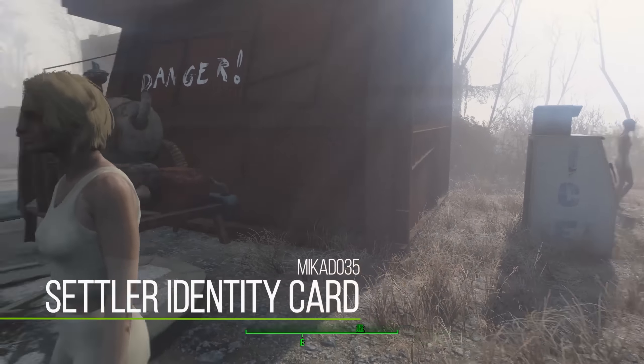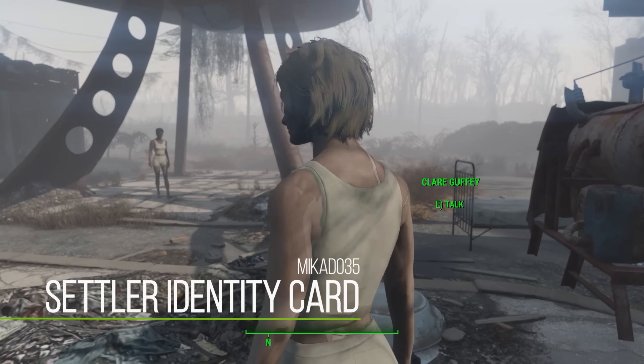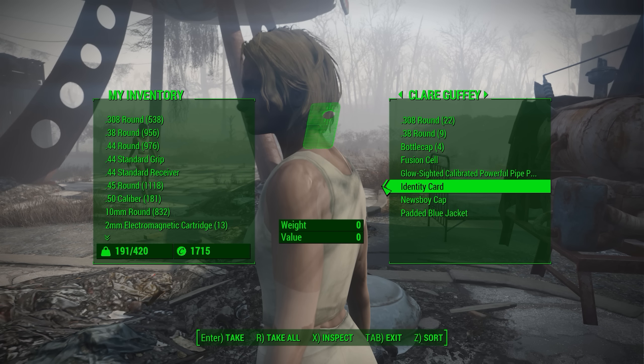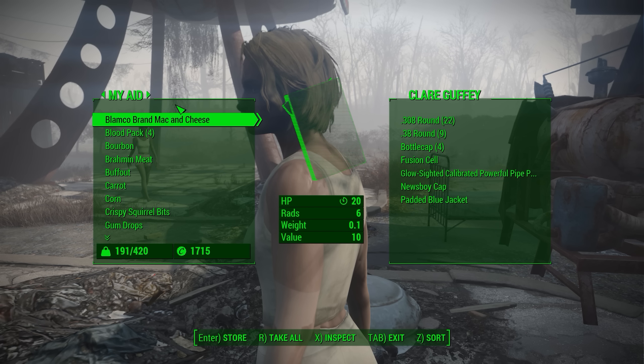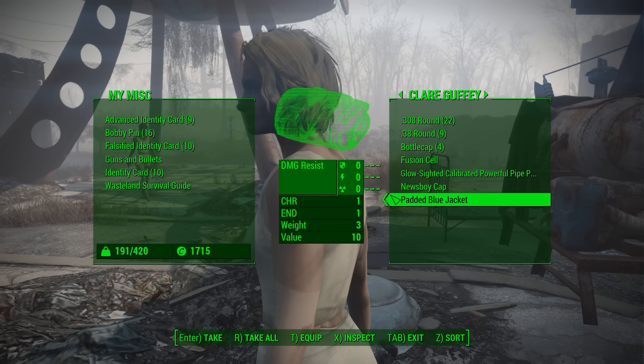Up first, we do have SIC or the Settler Identity Card. Effectively, what this mod lets you do is give names to settlers. As you can see, this settler right here is named Claire Guffey, and the reason she has a name is because I handed her an identity card. That's it - it's the whole mod. If you hand them these identity cards, they'll get a name.